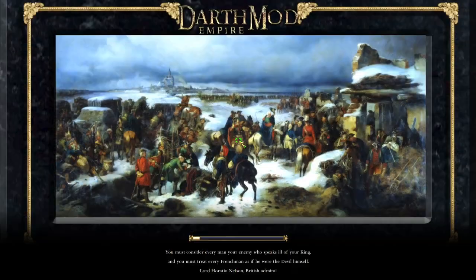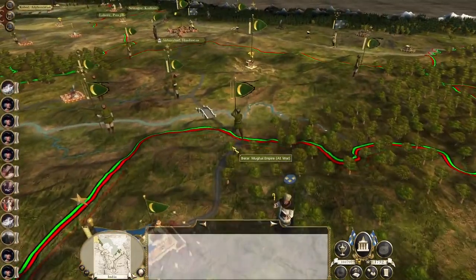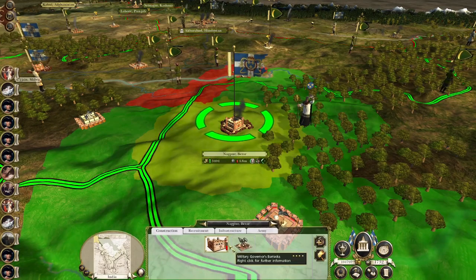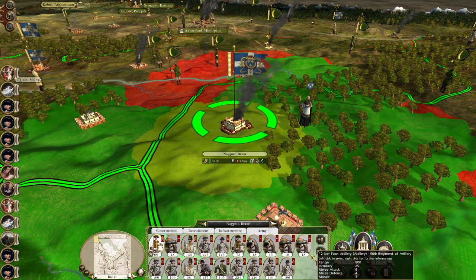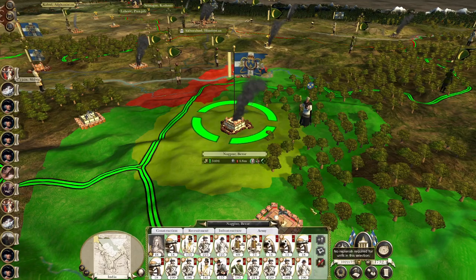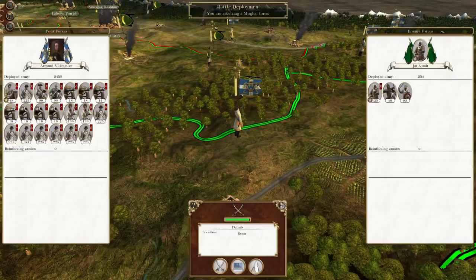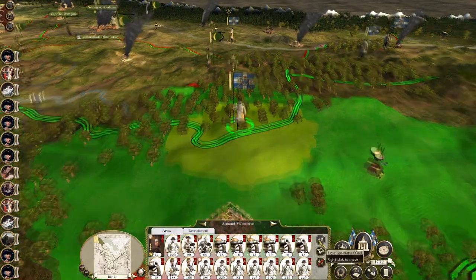Awesome. So Nagpur, after turns and turns of it being surrounded by Louisianan infantry, is now ours. Let's rebuild the city, let's pick up a new general. Leopold Beaumarchais — your new name is Apu de Beaumarchais. You ought to auto-resolve this little stack. I'll make sure they don't go anywhere they shouldn't.